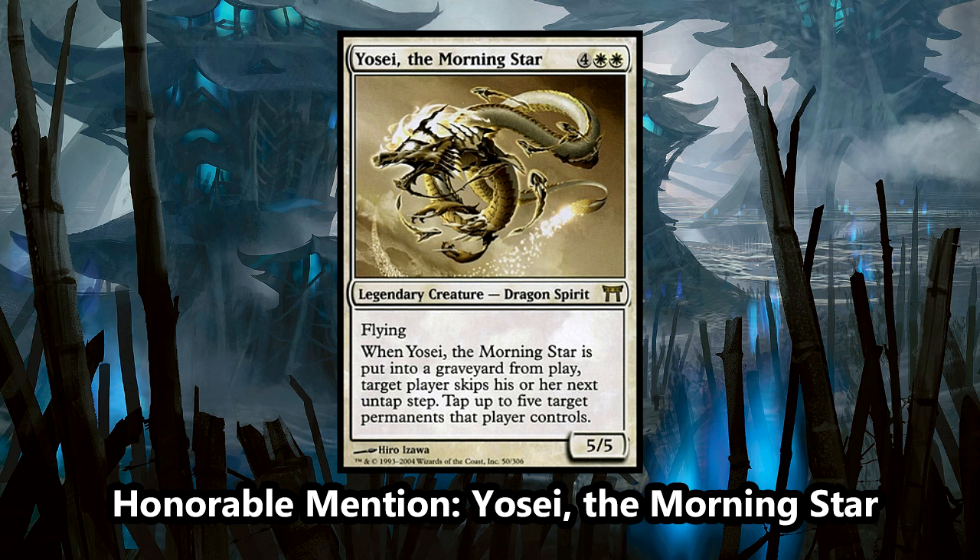A quick honorable mention for this list is Yosei, the Morningstar. It's a powerful card that can shut down an opponent's board quickly. It can be a bit unfun for your opponents, but for graveyard shenanigans decks — and especially competitive graveyard shenanigans decks — this card is perfect for locking down your opponent's board.